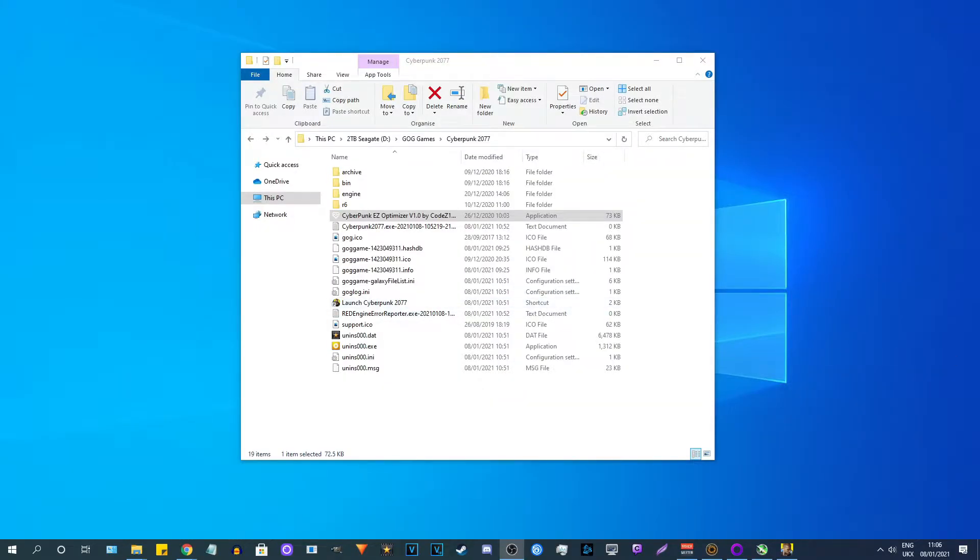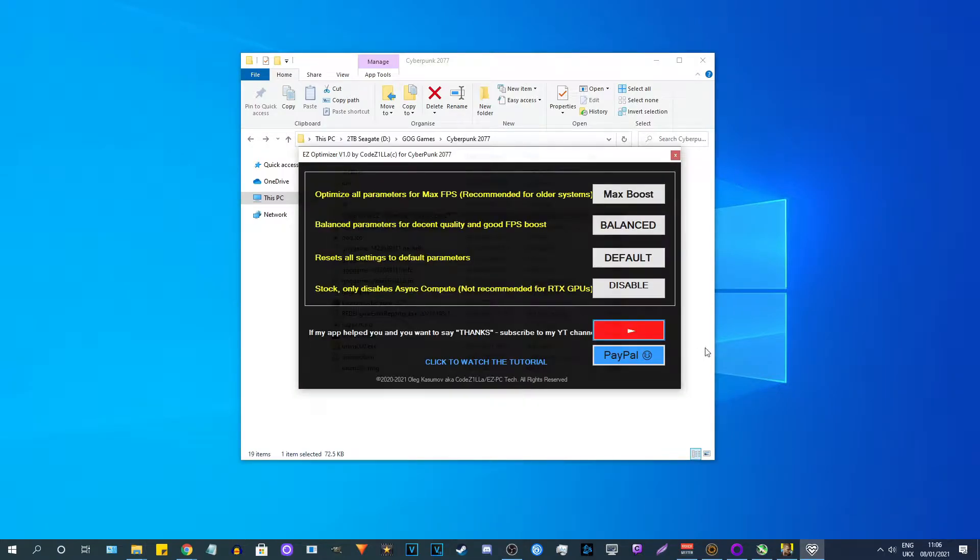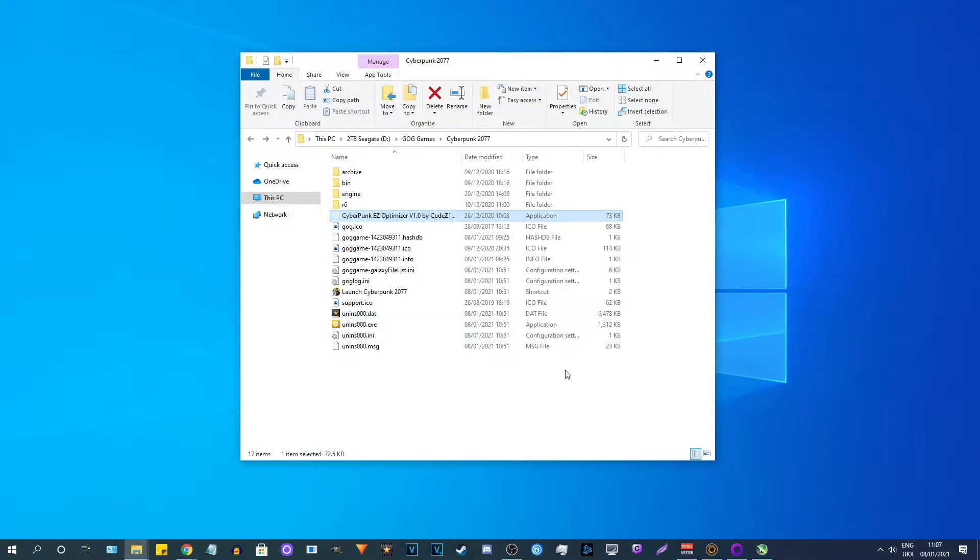Now that we've run the first default benchmark with the settings I already had, we're going to open up the Easy Optimizer and try one of these. I think I'm going to try Balanced first, so we're going to click that. Balanced profile applied — enjoy! Then I guess we will launch Cyberpunk.